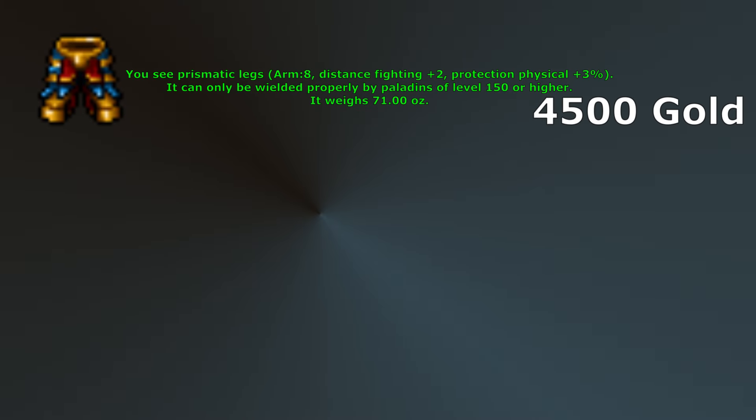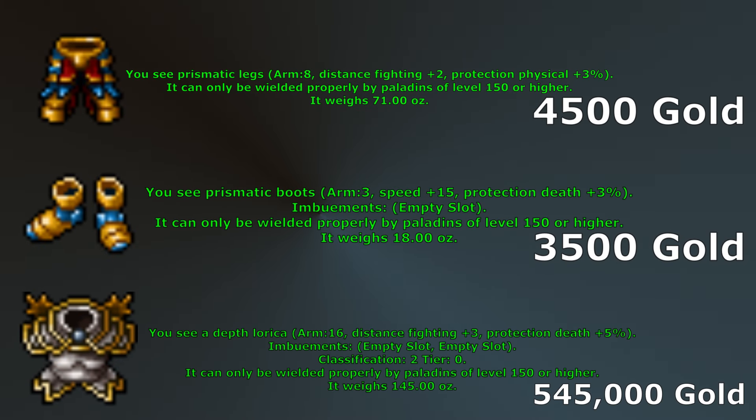At level 150 the available upgrades are Prismatic Legs, Prismatic Boots, and Depth Lurica. Just like the armor, Prismatic Legs and Boots are both very cheap. Prismatic Legs are our first upgrade since level 80 and will give you plus 2 distance fighting — one more than Yalahari Legs — but also come with the benefit of 3% physical protection. Prismatic Boots have 3 armor, plus 15 speed, and 3% death protection. If you are taking a decent amount of damage though you'll probably want to be using Guardian Boots, but Prismatic Boots are so cheap they are worth grabbing just for running around.